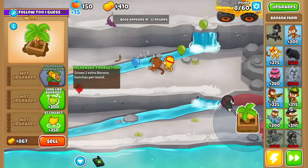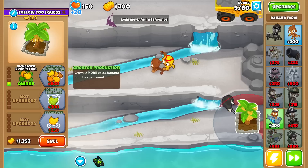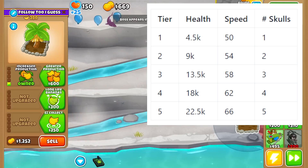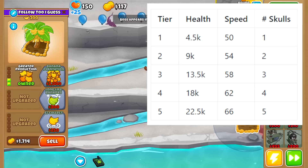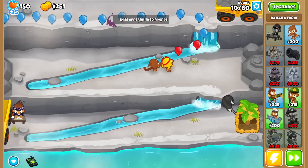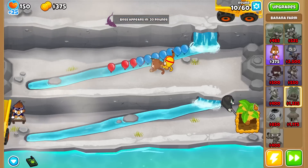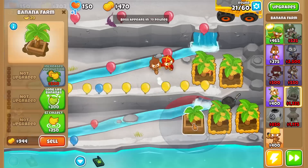The biggest problem with this boss is going to be its speed, but luckily it's got reduced HP to compensate. If we take a look at the chart here, it actually kind of looks like it doesn't have enough HP. Tier 5 has 22.5k HP — doesn't a Pyregon just one-shot that instantly? Maybe the fact that it has multiple skulls means it makes it super fast. We'll find out, but that HP seems really low.